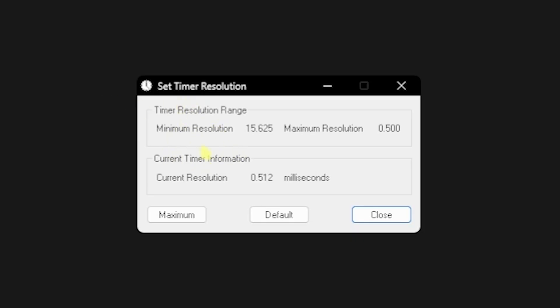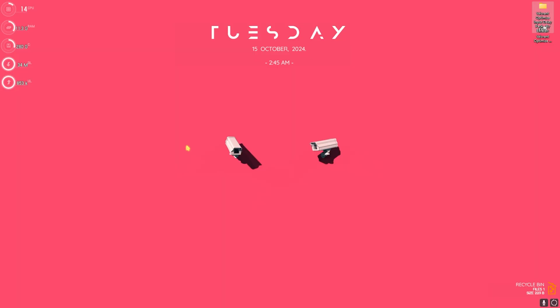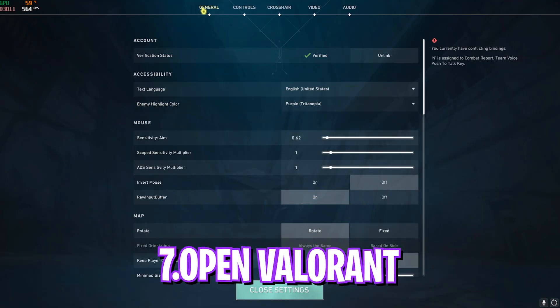The last item is timer resolution.exe in the useful programs folder. Run it as administrator. You'll see the minimum resolution is 15.625 and maximum is 0.500. Simply click maximum to reduce the current resolution — this sets the optimal polling rate for your keyboard and mouse and optimizes hardware response time. Close it when done.